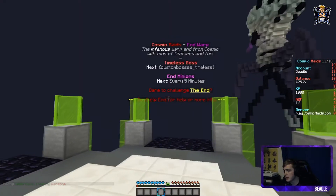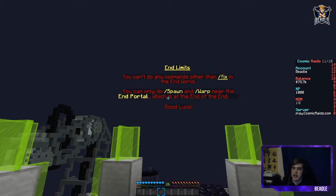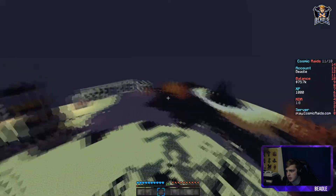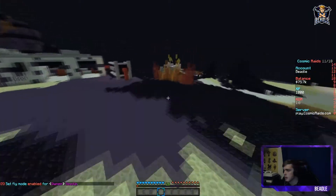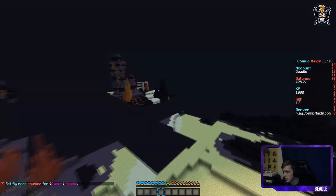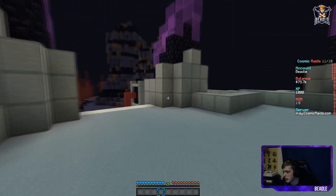So here we are at the warp end from cosmic. We have the timeless boss and the minions. Since I can't make everything exactly like cosmic, when you're near the portal you have access to slash spawn and stuff like that so you could go to spawn. The portal doesn't actually work because unless I get a developer or something, there is no way for that to work. We're gonna have minions spawn over here and the timeless boss is gonna spawn there.